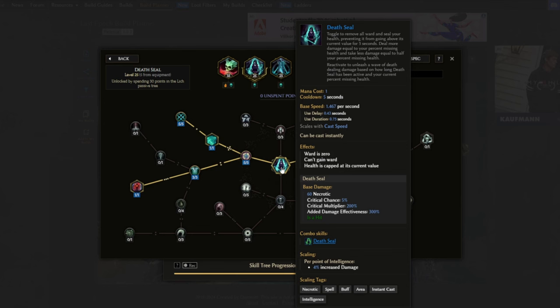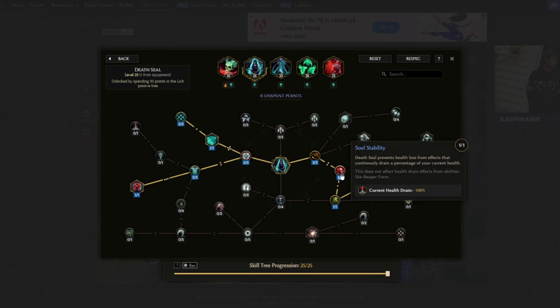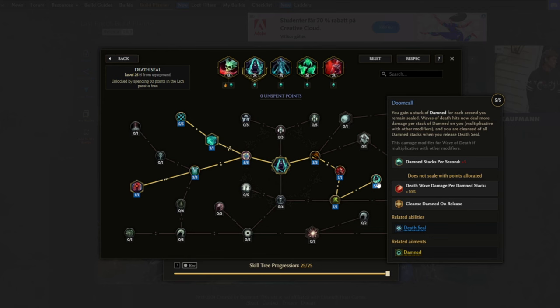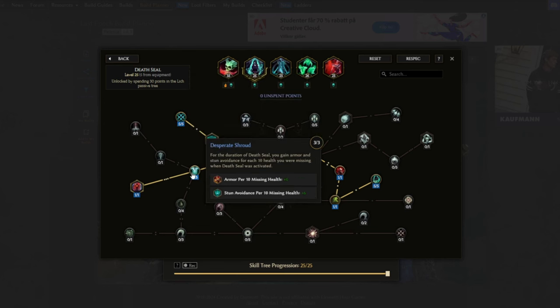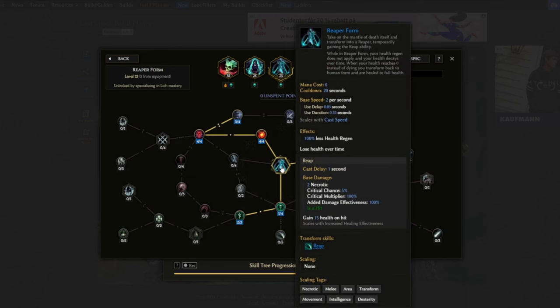Death Seal is another skill we're using. It seals our health, preventing us from going above the current value and deals damage around us — it's also usually used when we are in Reaper Form. Moratorium for increased duration. Soul Stability makes Death Seal prevent health loss from effects that drain a percentage of our current health. Quick and the Dead makes us gain the Haste buff when we release Death Seal. Doom Call makes the waves deal more damage for each stack of Damned on us. Mortal Pulse makes the death waves fire every second when sealed. Tachycardia makes the waves of death shoot out more frequently. Desperate Shout gives extra armor and stun avoidance per 10 missing health. And the Luck node makes it so if our health is above 33% when we activate Death Seal, it reduces it to 33% of maximum health, keeping us on low life and in Reaper Form.